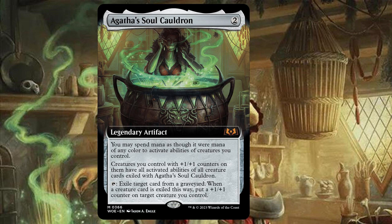Agarazol's Cauldron is a new legendary artifact for only two mana and it has three different abilities on it. First, you may spend mana as though it were mana of any color to activate abilities of creatures you control. Second, creatures you control with plus one plus one counters on them have all activated abilities of all creature cards exiled with Agarazol's Cauldron. And the last ability: tap it, exile target card from a graveyard. When a creature card is exiled this way, put a plus one plus one counter on target creature you control.